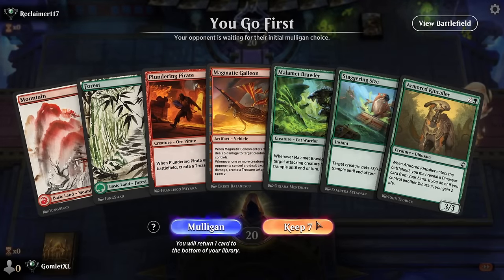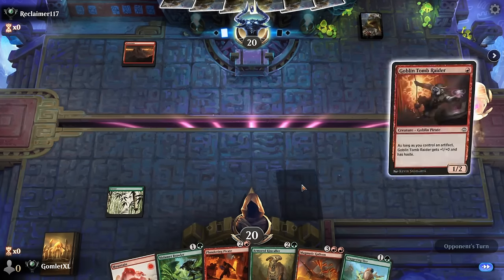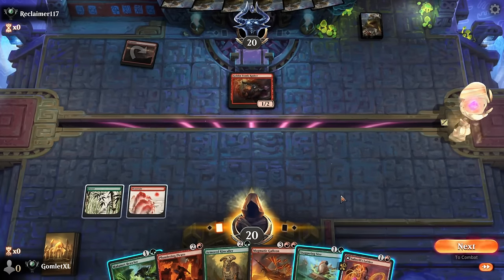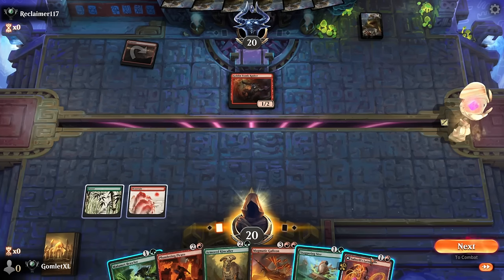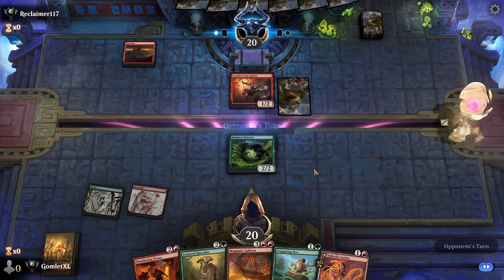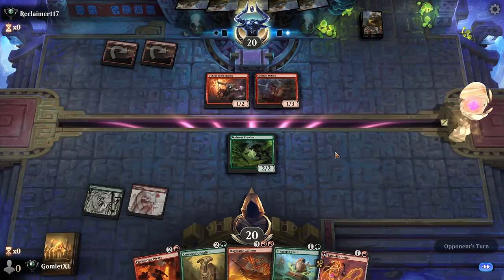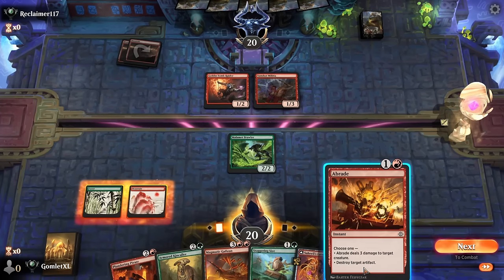Game 3 on the play. I'll keep this hand — we could end up needing the 3rd land, but if we hit it we're good on everything else. Could cash in a Lattice right now to make sure I have the 3rd land next turn to cast Plundering Pirate, discarding the Kincaller to have a Dinosaur in our graveyard. But I could also just play the Brawler — then no matter what I have something that can trade into Tomb Raider. We'll play the Brawler. An Abrade is a fantastic draw, first draw of an Abrade of the day.